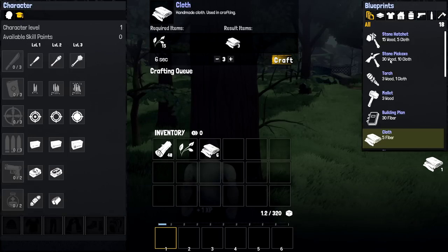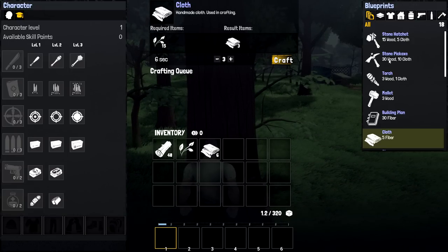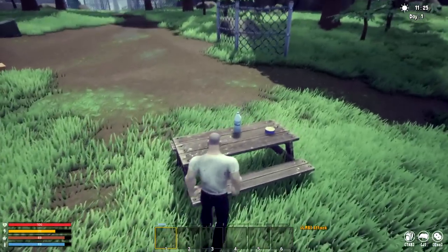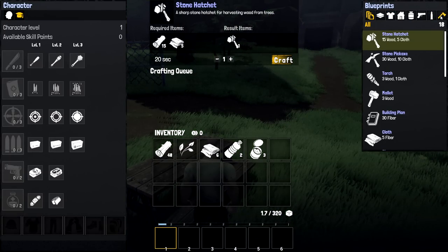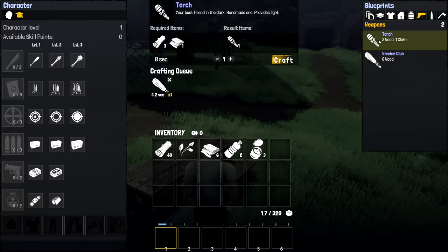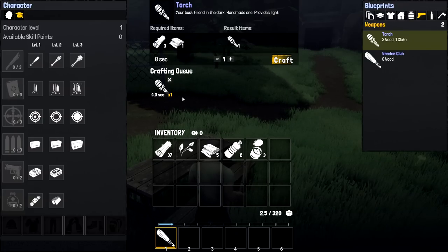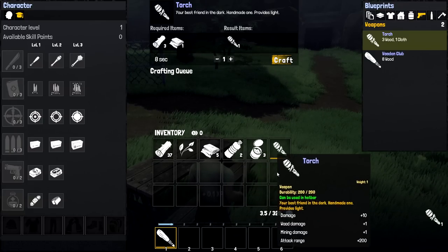We can make the stone hatchet with 30 wood and 10 cloth, and maybe a pickaxe too. Let's check what weapons we can craft quickly. We've got a wooden mallet for building and a wooden club for 8 wood — let's craft that. I'll also craft a torch in case it gets really dark at night. That's done — perfect.